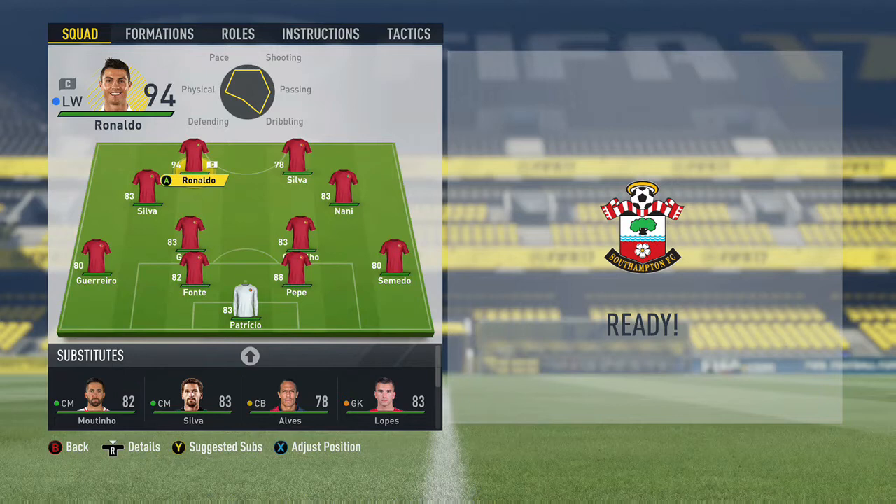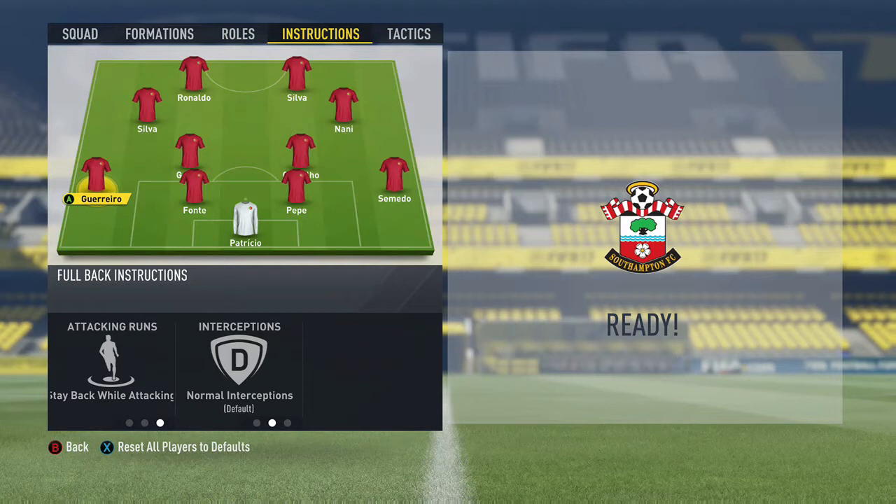Hi guys, mb2it and today's video will be looking at the port school custom tactics and instructions. Today's formation will be 4-2-2-2 and the two fullbacks will be stay back while attacking.